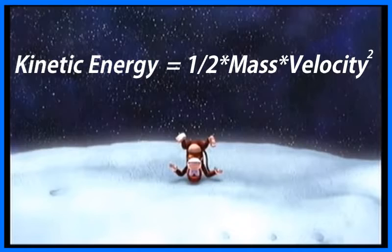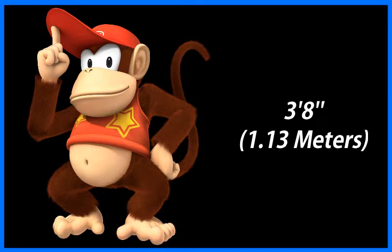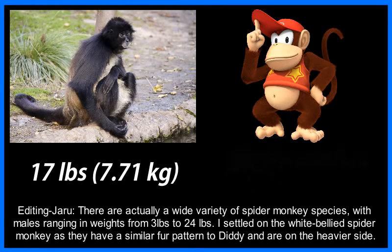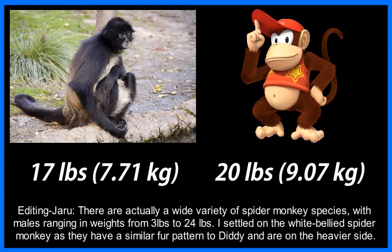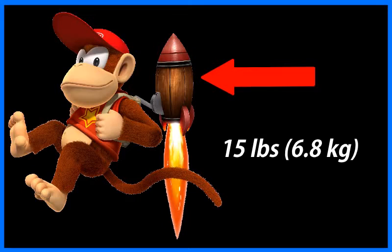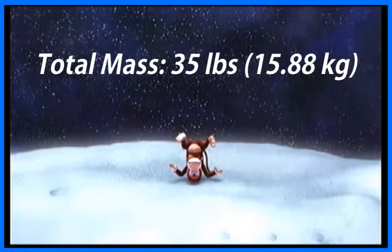If we go back to our kinetic energy formula, we already have the energy involved, as we just calculated it. So all we have to do is plug in Diddy's weight, and we should have his velocity. Diddy Kong is a spider monkey, and while he's a bit more rotund than most members of his species, he's actually about the correct height, standing around 3 feet and 8 inches tall. Most male members of his species generally weigh around 17 pounds, but we'll round upwards and assume he weighs around 20 pounds. There's also the weight of his jetpack — I'll assume it only weighs 15 pounds at most, making the total weight of Diddy and his jetpack upon impacting the moon around 35 pounds, or 15.9 kilograms.